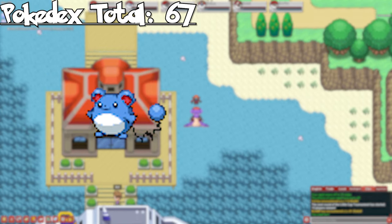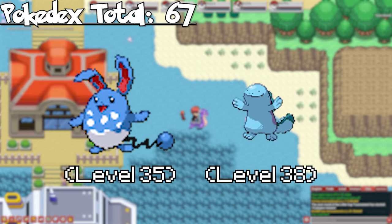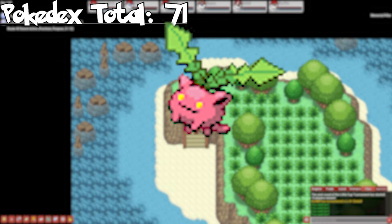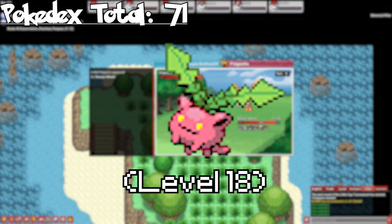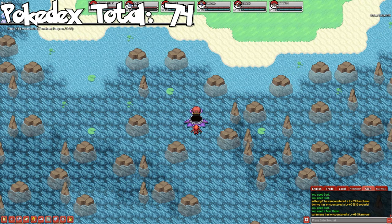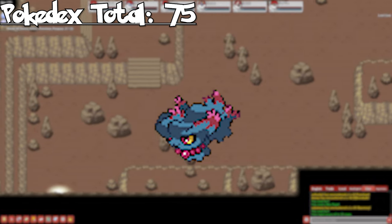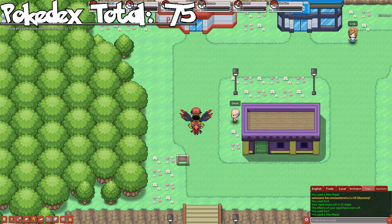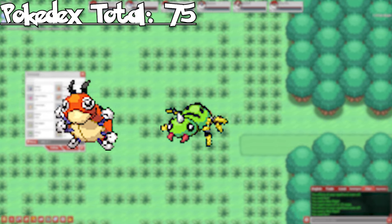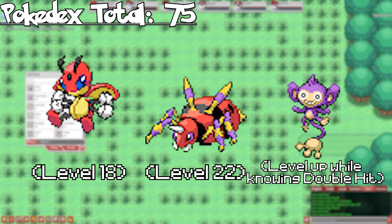Next, we can catch Marill as an uncommon and Wooper as a rare through surfing in the first area of Four Island. Evolve them both to get Azumarill and Quagsire. At Memorial Pillar on Five Island, we can catch Hoppip as a rare, either in the grass or while surfing. Evolve it to get Skiploom, and then Jumpluff. We'll be skipping Water Labyrinth but we will pass through it to get to Lost Cave, where we can catch Misdreavus as a rare. Mismagius is a stone evolution so it won't be included yet. At Pattern Bush on Six Island, we can catch Ledyba and Spinarak, as well as Aipom as a rare. Evolve them to get Ledian, Ariados, and Ambipom.